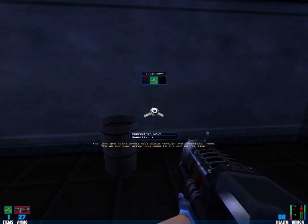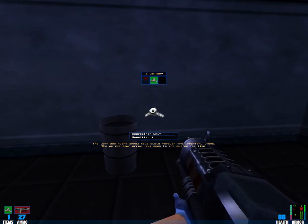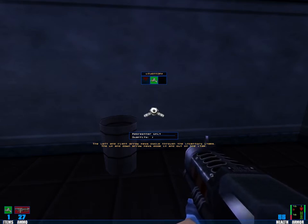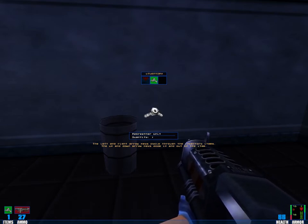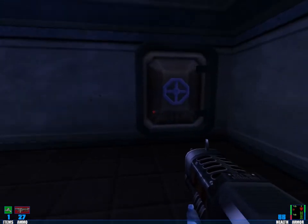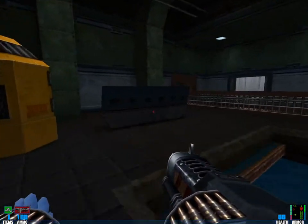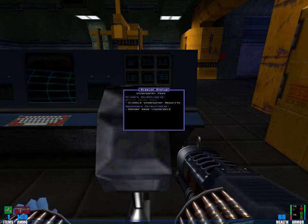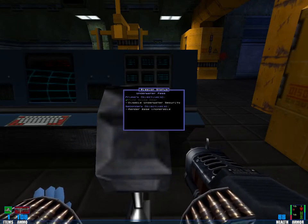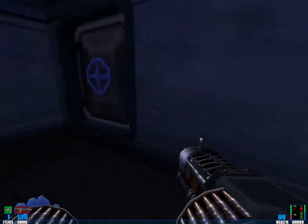What is that? A rebreather unit. So that scuba gear — let me guess, it uses itself up, doesn't it? Yeah, I'm pretty sure it uses itself up. Okay, what do we have to do? We have to disable... underwater security. I guess that translates into kill everyone.